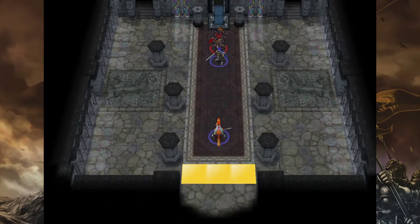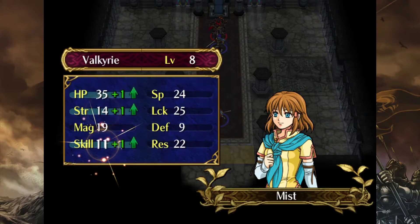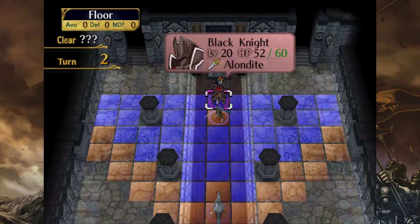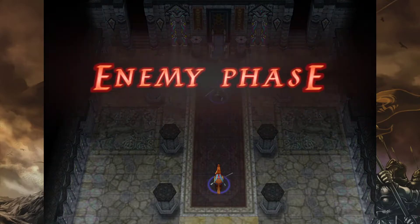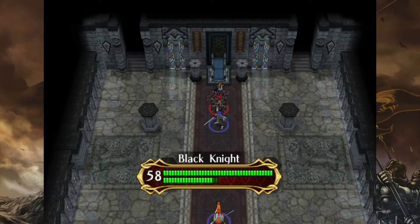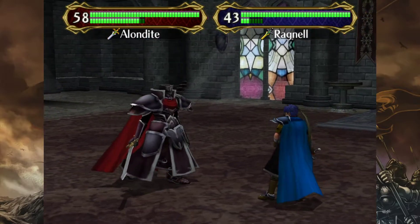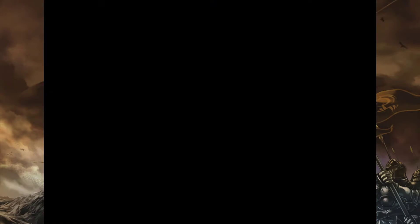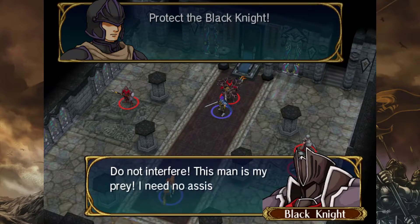The real question is, do I dare attacking him myself? Because that might be dangerous if he procs Luna on his turn. Mist gets strength, skill, and luck on her level — interesting choices. I think what we do is just let him come at me one more time. You have to proc Aether, you just have to, otherwise it's not gonna do anything. I think I've got 5 or 6 turns to defeat him before the artificial time limit runs out. In-game dialogue: 'Protect the Black Knight... Do not interfere. This man is my prey. I need no assistance.'